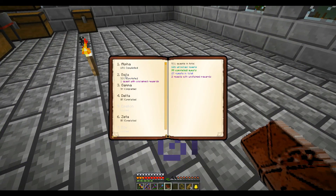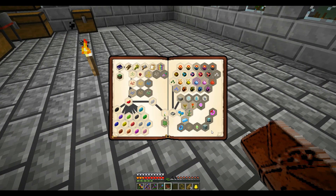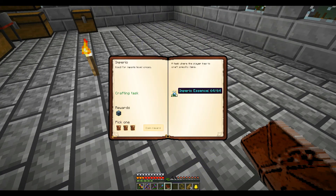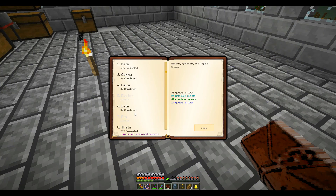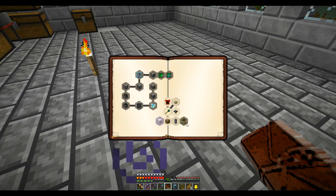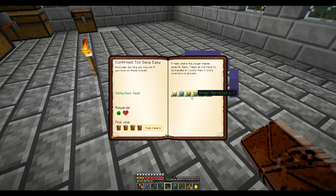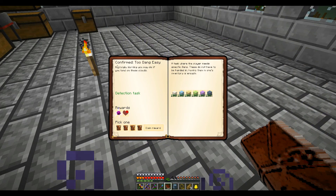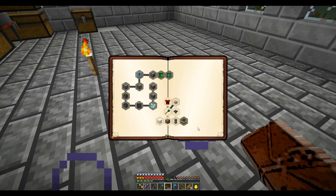Two quests that are done — one in Beta. I made my 64 Imperial Essence finally, so let's go ahead and claim that reward. And then also one in Theta: I went into the Aether and got the Air Clouds. I should have done that earlier when I was in the Aether — I didn't realize that this quest was for that. So that was easy enough.